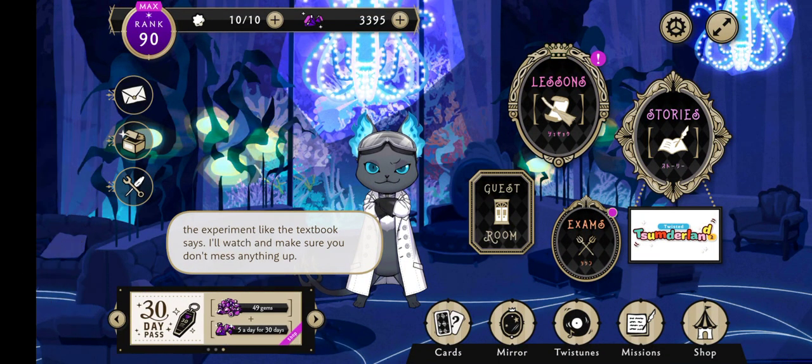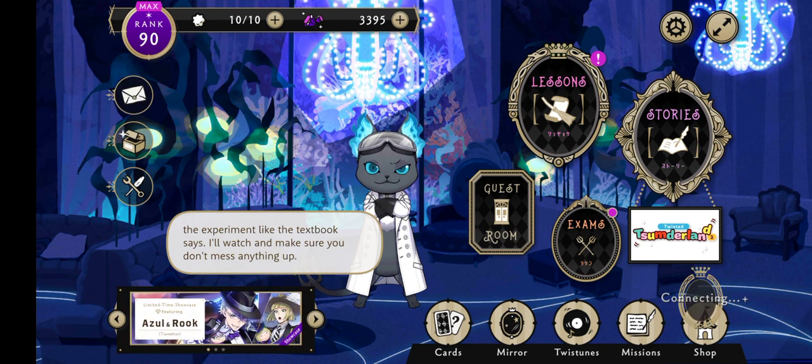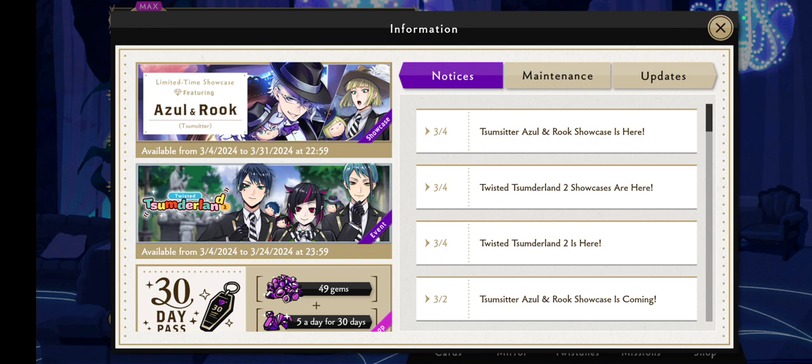Alright, it's day one of Twisted Wonderland 2, so let's get into the event details on the main page. As you can see, it runs for just under three weeks. The Azul and Rook showcase goes from the 4th of March to the 31st of March. The event itself goes from the 4th until the 24th at 11:59 p.m.